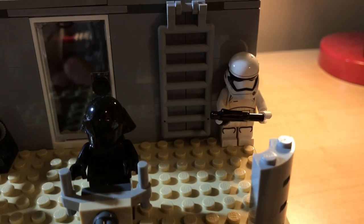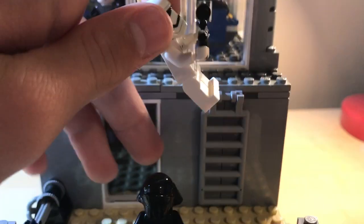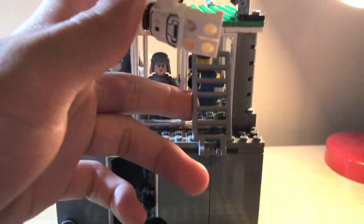There's a trooper guarding the ladder to the command deck. The reason I have a ladder to go to the command deck is so you can flip it up for defense, because that is a control center and you don't want it getting taken over.